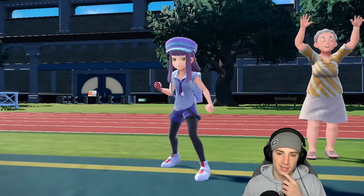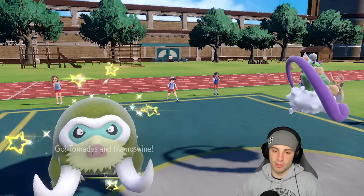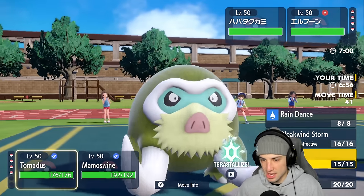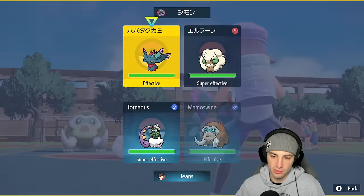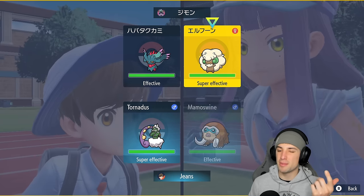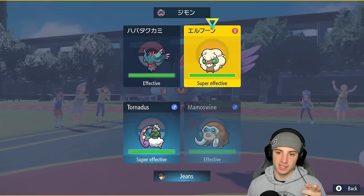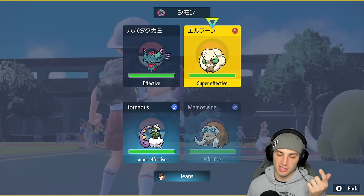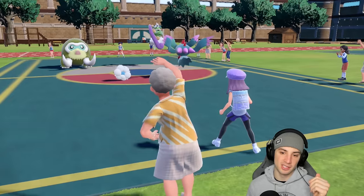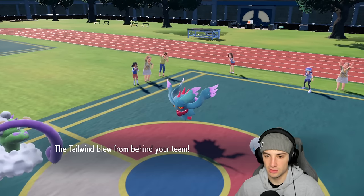They end up leading Fluttermane and Ogrepon. From here we just want to set up Tailwind and rip an Icicle Spear. Since I'm using Icicle Spear with the Loaded Dice, I probably KO in one shot. If I go Icicle Spear this slot, they either set up Tailwind or Sunny Day this turn. If they set up Sunny Day, hopefully Tornadus survives and we can pop a Raindance. If they set up Tailwind, we just KO and don't have to worry about sun. Either way we're in a solid position.